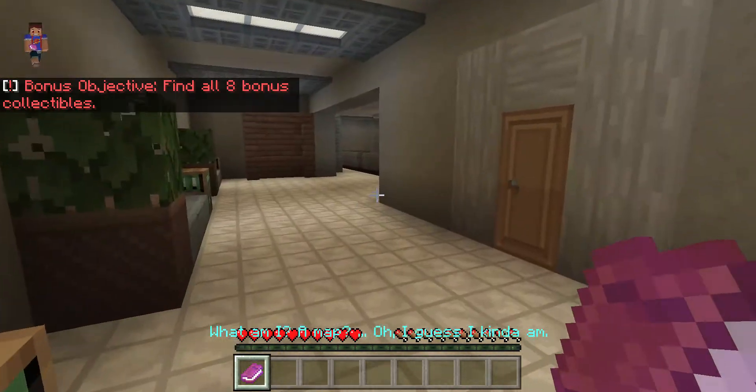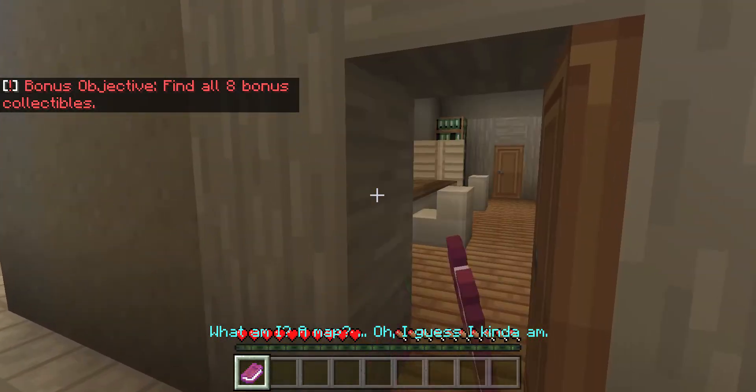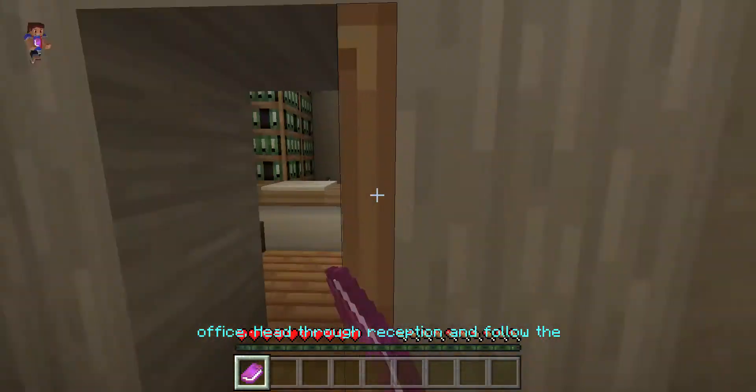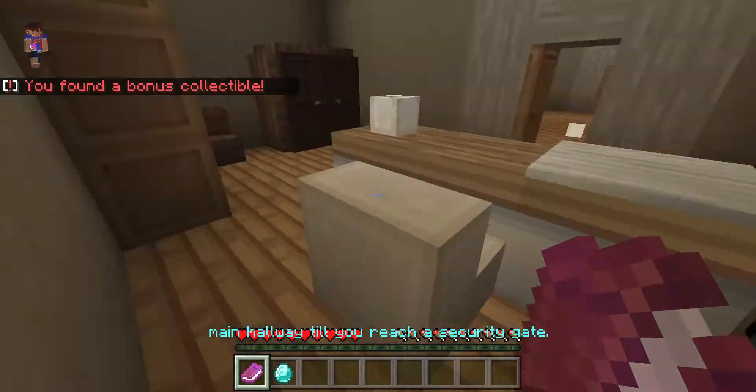Tell me where I need to go. What am I, a map? I guess I kinda am. Alright, we're looking for the vault designer's office. Head through reception and follow the main hallway till you reach the security gate.